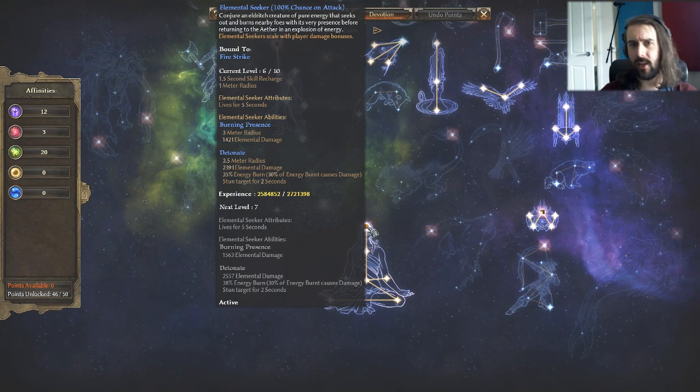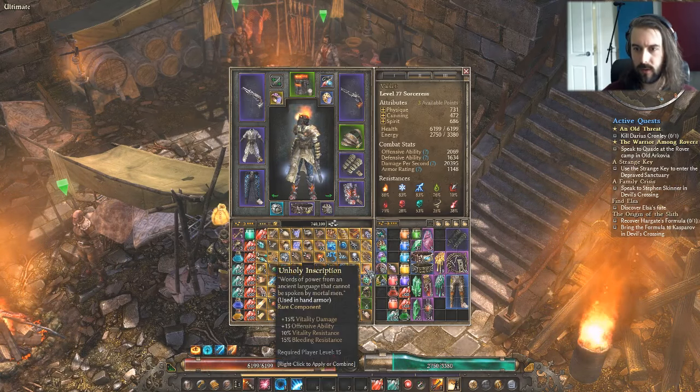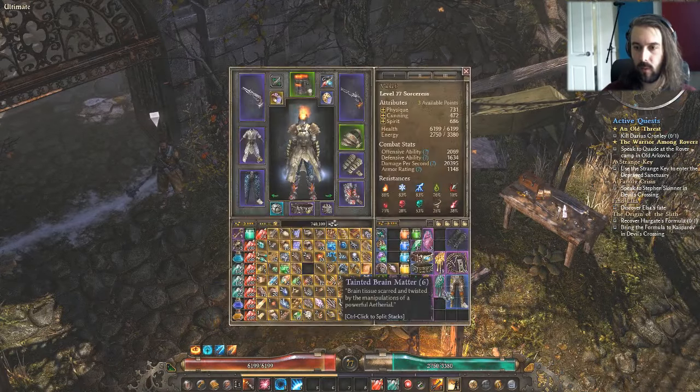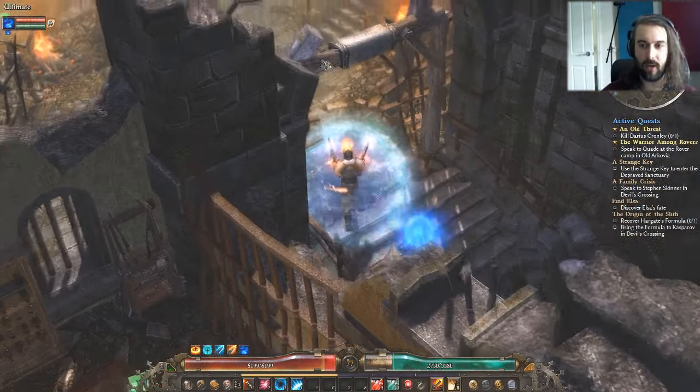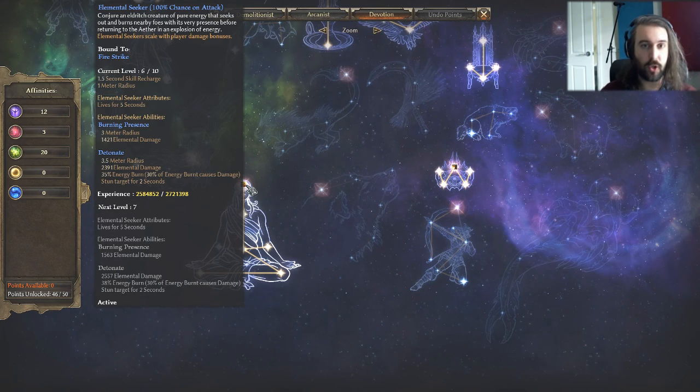Elemental Seekers spawn every one and a half seconds because we're constantly shooting with Fire Strike, so we get stacks of these little guys summoning — they live for five seconds. They have a skill called Burning Presence which is a three meter radius attack doing 1.4k elemental damage right now, probably getting to around 2k once maxed. Elemental Seekers scale with player damage bonuses, so all our plus elemental damage benefits them. They also have Detonate, which in a 3.5 meter radius currently does 2.3k elemental damage and stuns targets for two seconds.